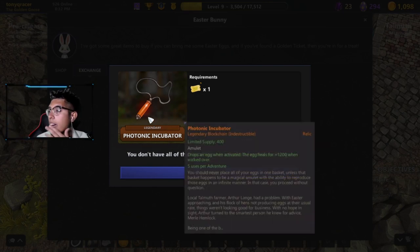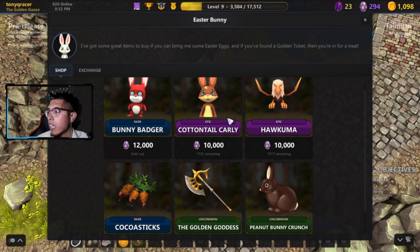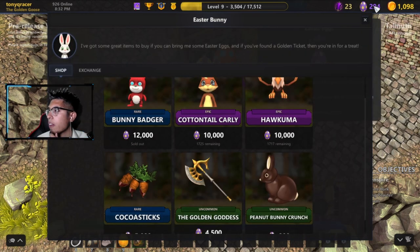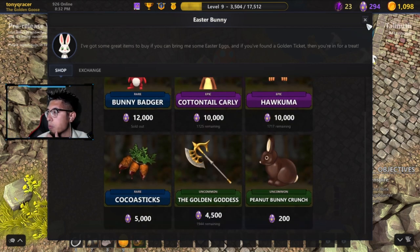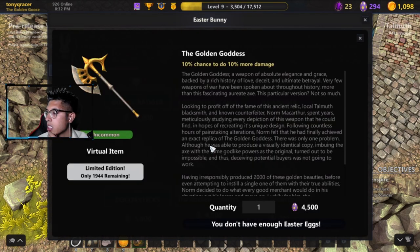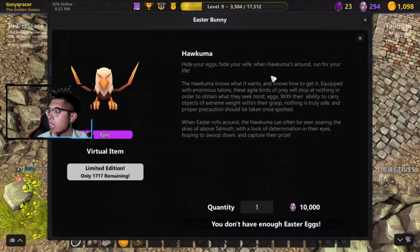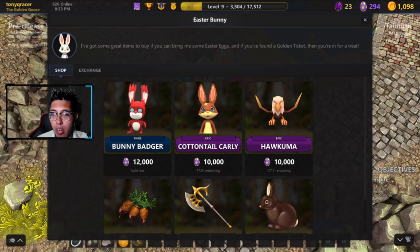We have bunny badgers, Carlis Hakumas, and other creatures — these are blockchain items you can get from purple eggs. Make sure to collect your purple eggs so you can get these different creatures and cosmetic items. There's also a golden goddess item but that one is virtual, not blockchain. The Hakumas have 1700 remaining at 1700 each, and the bunny is sold out.